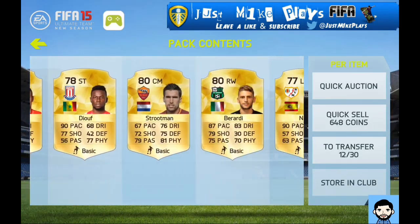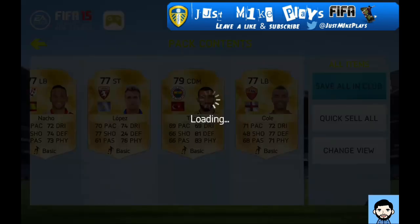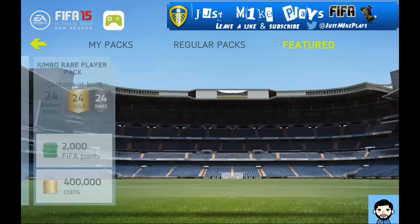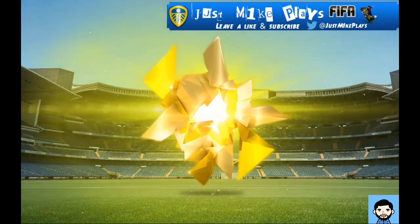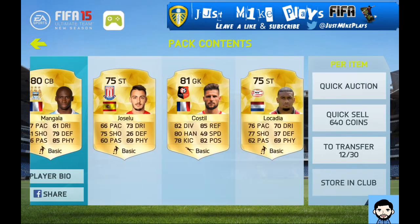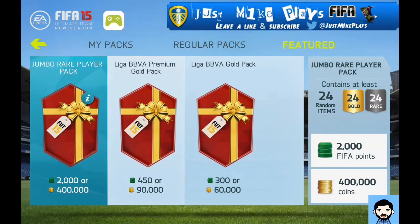Some decent pulls there as well. I'm going to get some decent coins back — definitely more than that 600k. It's obviously not the 4k. I know probably what you're thinking — why don't you just use the coins that you've got now rather than opening these 400k packs? That's not really what I want. I want a bit of a challenge. I want to be able to build the best team that I can by starting from scratch now.